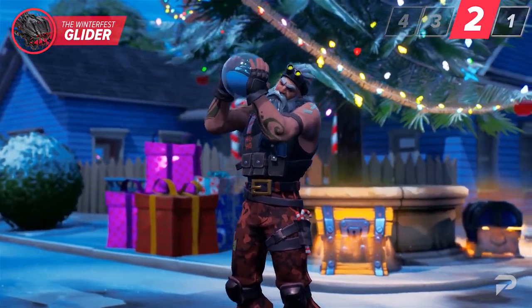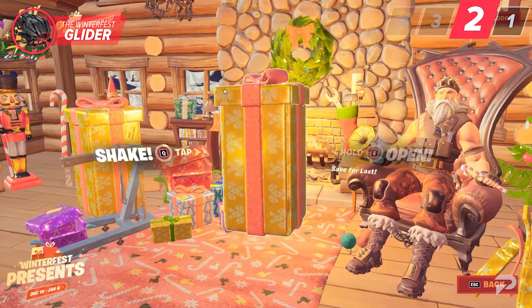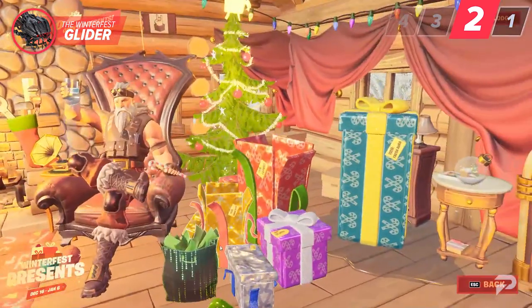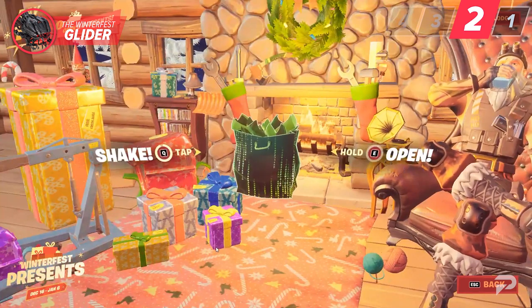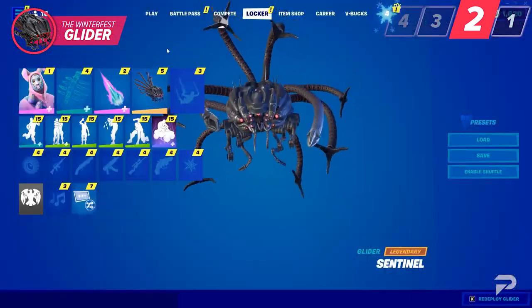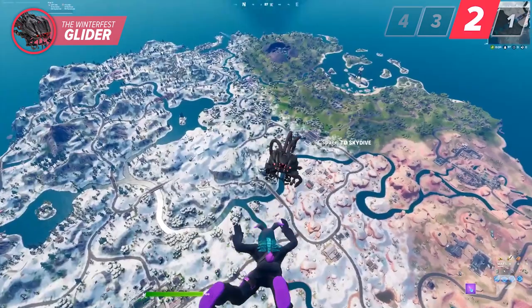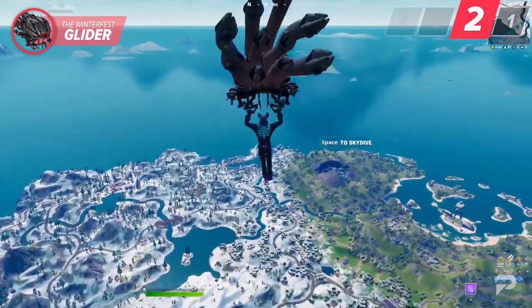To get this reward, you're going to have to shake a few gifts and open them up at the lodge. We know what's in each of these presents without even unwrapping them. To get this new glider, you need to spot the one with the matrix wrapping. Open this gift and you're going to receive a glider that takes the shape of the sentinel from the matrix. With the mechanical tendrils and the sinister metallic surface, this glider looks kind of intimidating — and it should be, because using this glider actually gives you a better FOV.